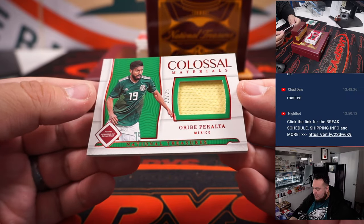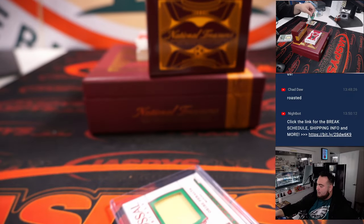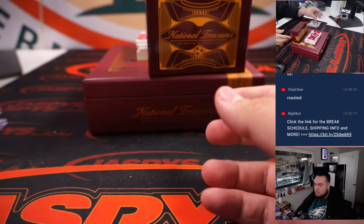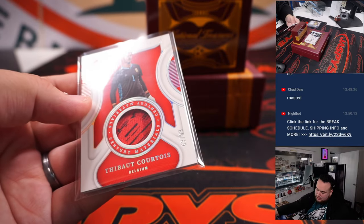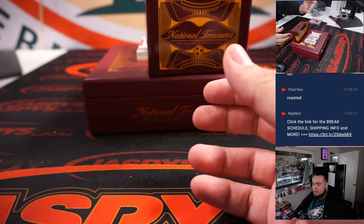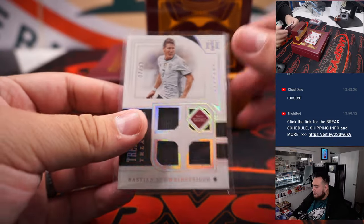Our next one is a Peralta numbered to 25 for Mexico — Colossal Materials. That's another hit for Anthony. We also have a Tibo Courtois numbered 69 out of 99 for Belgium — Belgium picked up the win. That's going to David, numbered to 99. That's the end for Germany, who picked up the loss to Japan.